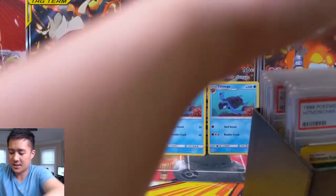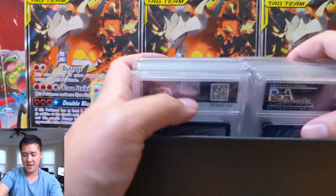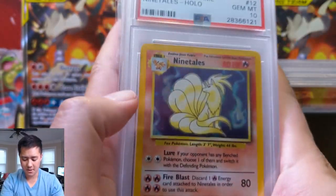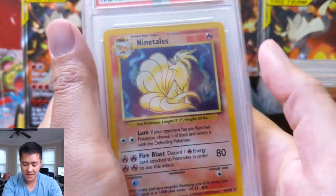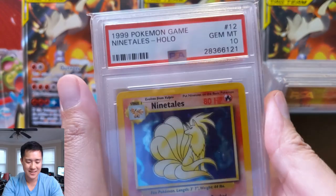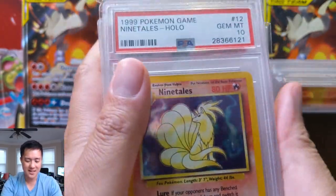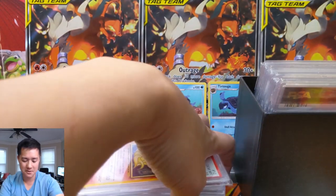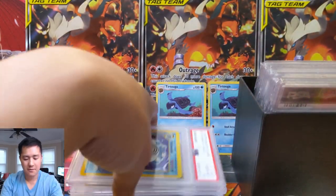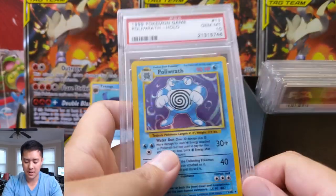Now we're going on to our second box. Let's take a look — boom! Ninetales again, and it's unlimited. PSA 10! I'm hoping I didn't already do a video on this — apologies if this is a repeat. So how close are we to getting a 10 collection? We definitely don't have the Charizard — that goes for over a thousand dollars — but we have the Ninetales. And of course we have Poliwrath — we always have Poliwrath — unlimited PSA 10. Of course we have multiple Poliwraths — another unlimited PSA 10.